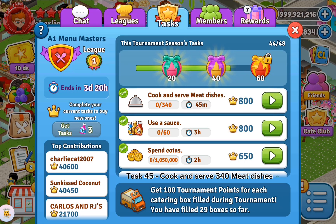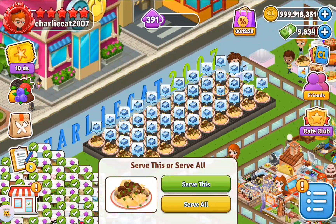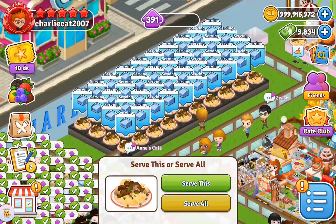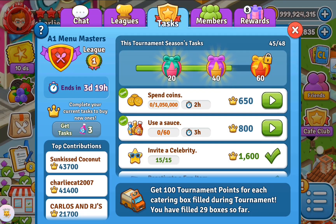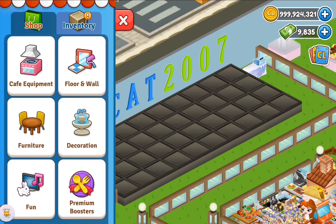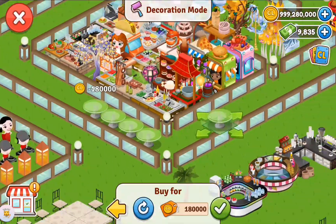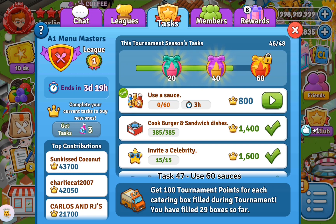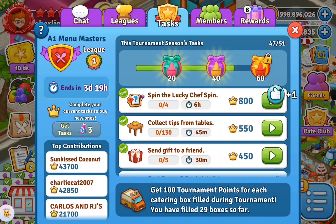Task 45: cook and serve 340 meat dishes. Task 46: spend 1,050,000 coins. Task 47: use 60 sauces. Task 48: send 5 gifts to friends.